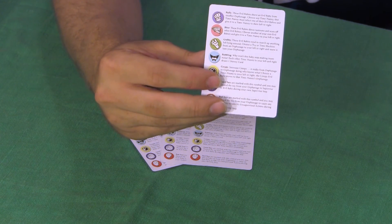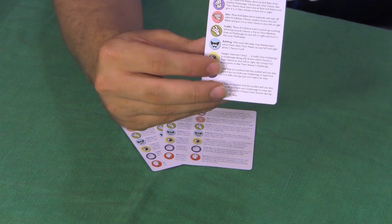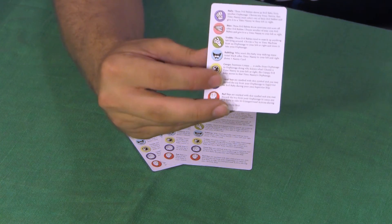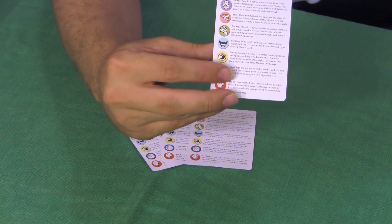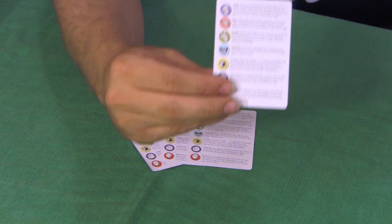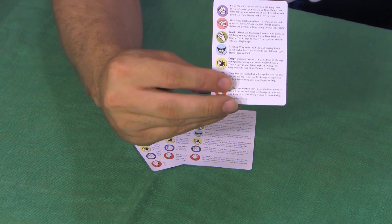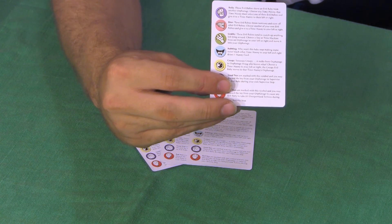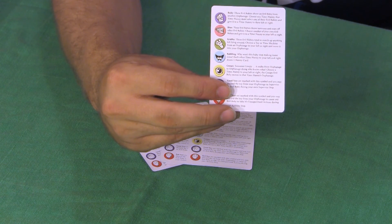The second-to-last symbol is the babbling. Why won't this baby stop making noise? Each other time nanny to your left and right draws one nanny card. The last unsupervised symbol is an eye — it represents creepy. It's so creepy; it stalks from orphanage to orphanage doing who knows what. Choose a time nanny to your left or right, and the creepy evil baby moves into that time nanny's orphanage.